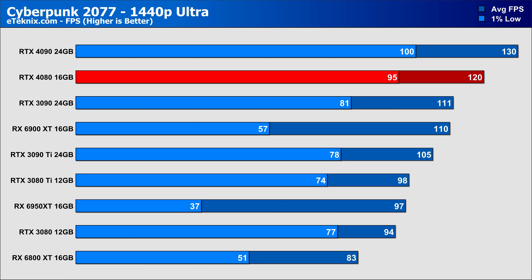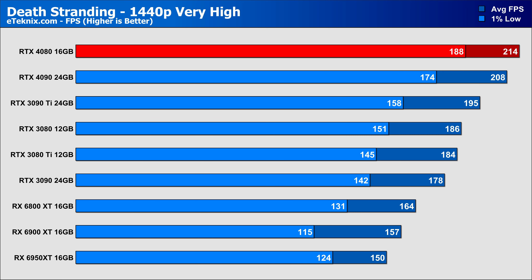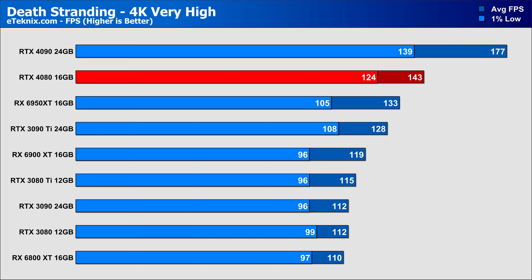Call of Duty Modern Warfare 2 saw strong numbers, with the RTX 4080 coming in 38% faster than the 3080 Ti and 27% faster than the 3090 Ti at 1440p. The RX 6950 XT at 137 FPS still wasn't enough, with the 4080 commanding a 15% lead over Team Red. At 4K, similar gains of around 36% over the 3080 Ti and 22% over the 3090 Ti, with the 6950 XT dropping further giving the 4080 a 20% lead. In Control at 1440p, a 30% improvement over the 3080 Ti — with around 40% better 1% lows — and a 22% lead over the 3090 Ti.